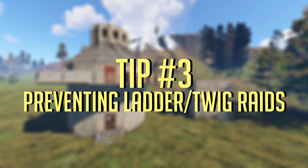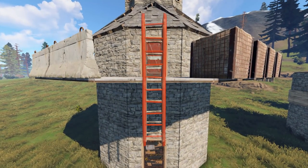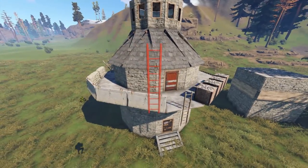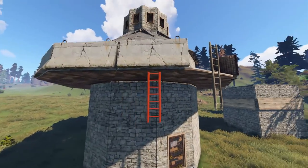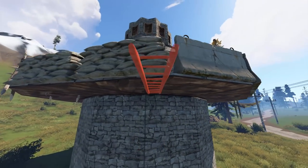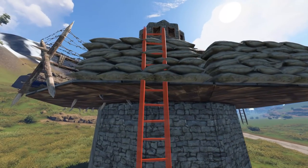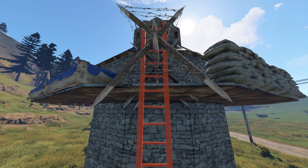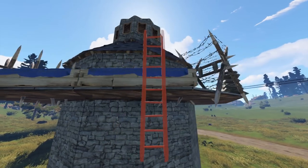For the last tip, this is for people that want to protect their roof or battlements area. As you know, you can place ladders on lips like this, so if you want to protect your defense floor or balcony, there are still ways to do this using certain items. First, you can use stone barricades. You can also use sand barricades — they'll do the same thing. You can use wooden barricades to prevent ladders, and you can use small planters and large planters.